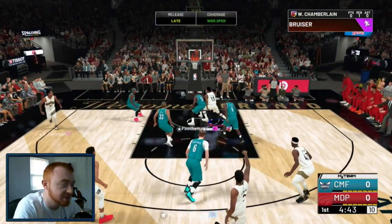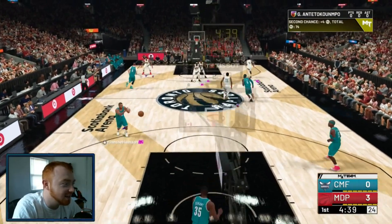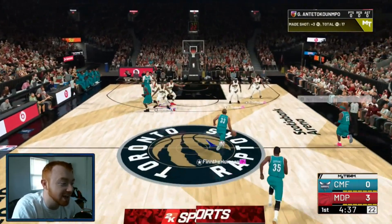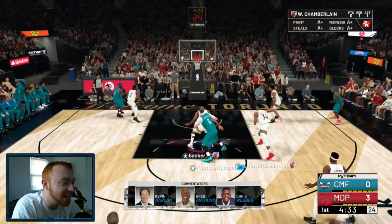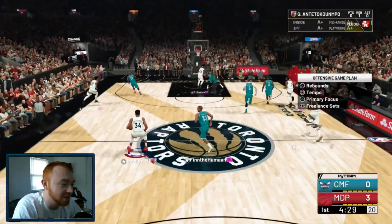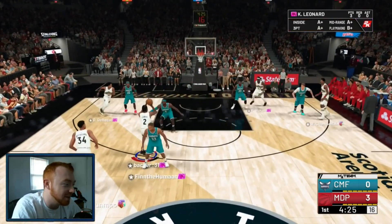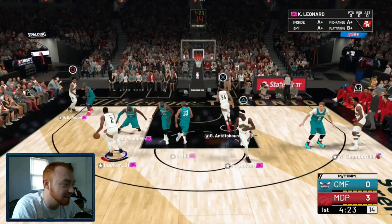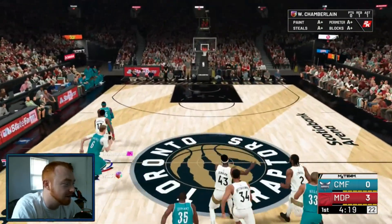Kawhi wide open first possession of the game — nice little 3-pointer right there, I'll take that. It's kind of funny, I've loaded into 4 games. This is my 4th attempt at trying to play somebody. Every game I've loaded into, everybody had Grant Hill at point guard. This guy also has Grant Hill at point guard. But the minute I throw Giannis in at point guard, everybody leaves. It's like the funniest thing.